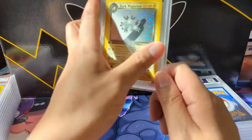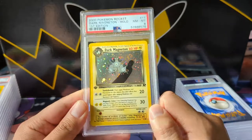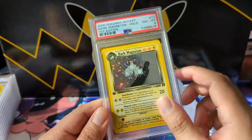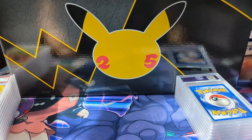Moving along to the Rocket's Dark Magneton — PSA 8. For any swirl lovers, we got a nice swirl over here. Very cool card — I love this silhouette thing.